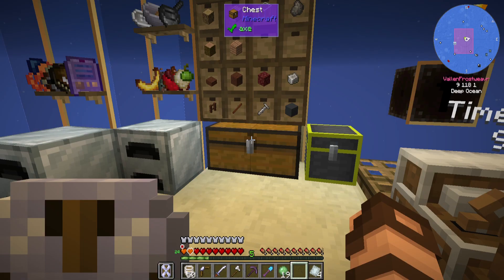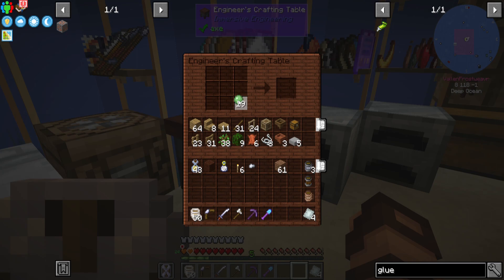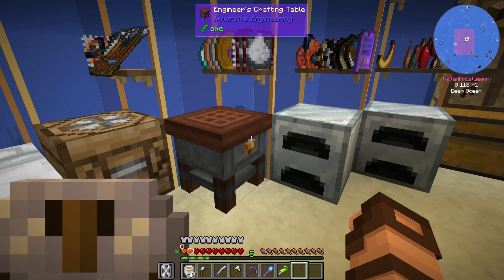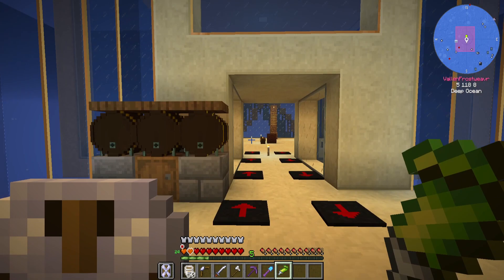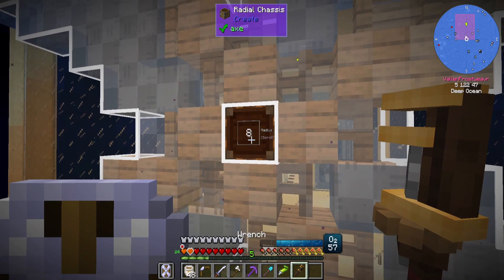It's so nice having all these different storage options for tools and stuff on me. I actually have 19 slime balls. I'm going to use all of them, except one, to make two slime blocks so I can make some super glue. I wonder if this stuff will repair, because then it will last forever. So I'm going to go outside and put some stick-em on some of this stuff and hopefully it will rotate with the rest of this frame.